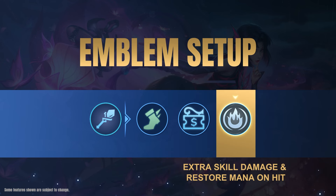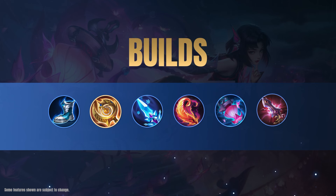We recommend the Mage Emblem for Jushin with the Agility, Bargain Hunter, and Impure Rage talents. Jushin is somewhat equipment-dependent, so Bargain Hunter will let her finish her build sooner, while Impure Rage provides extra damage and mana recovery.